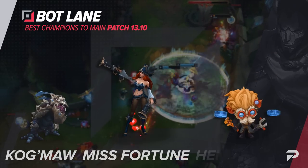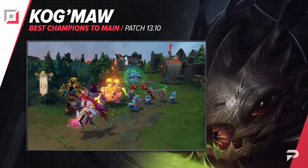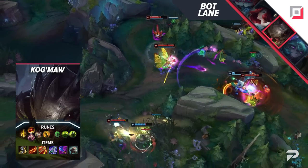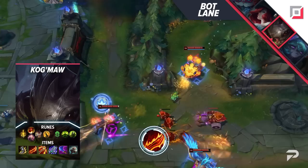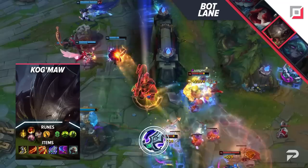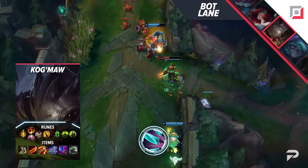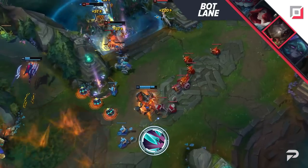Moving down to the bot lane, the first carry we're looking at is Kog'Maw. With so many items reworked this patch it'll be a bit before we figure out who pairs well with what, but the new Ginsoo's Rageblade is absolutely going to be broken on Kog'Maw. Kog has always been the tank shredder but his damage was so hybridized that it felt like a waste to commit a full item to pen. With Ginsoo's now getting split pen added to it, both his W and Blade of the Ruined King will shred through beefy frontliners much harder as the game goes later. That said, the Navori build is still a strong option — the 100% uptime on his W makes it easier to stay back safely in teamfights, and it's generally the better mythic when the enemy team is squishier.